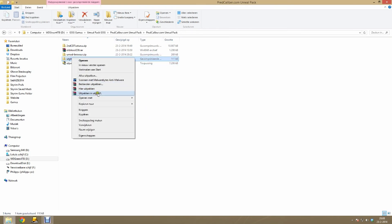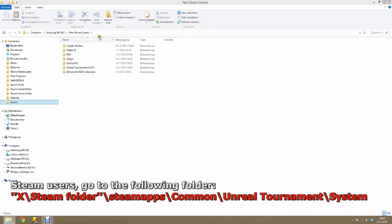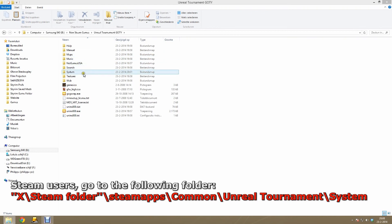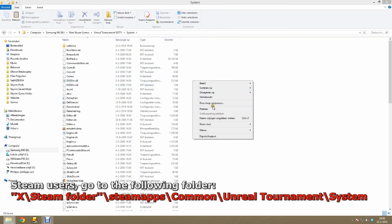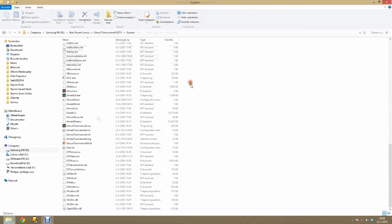Now extract the latest Unreal Tournament OpenGL driver. Extract it here and just copy the DLL file. Then go to your Unreal Tournament game folder — the folder where you have installed Unreal Tournament. Then go to the system folder and paste the file in there. Make sure you overwrite the original OpenGL file.